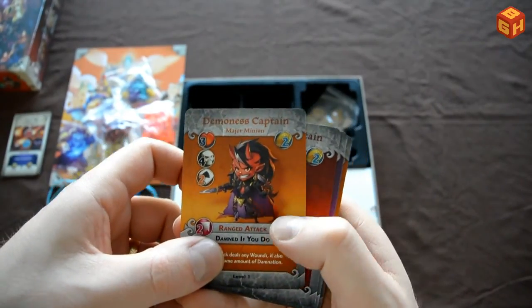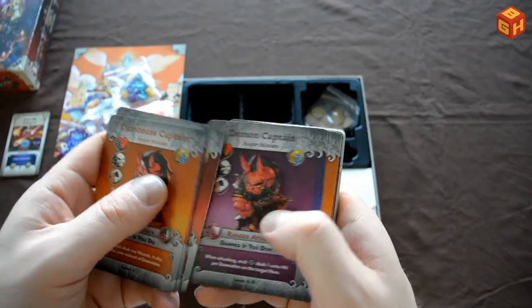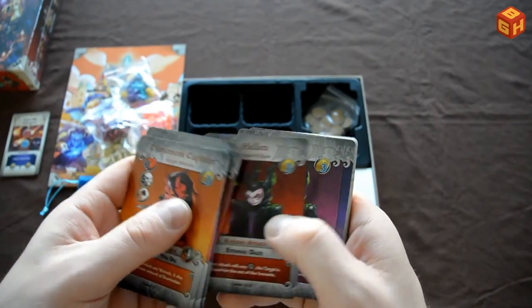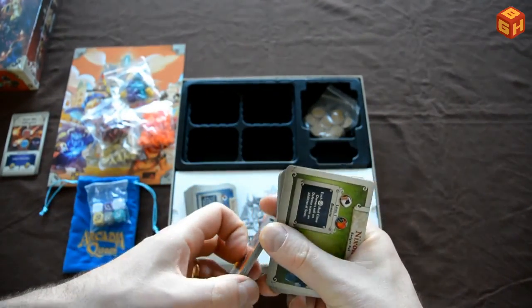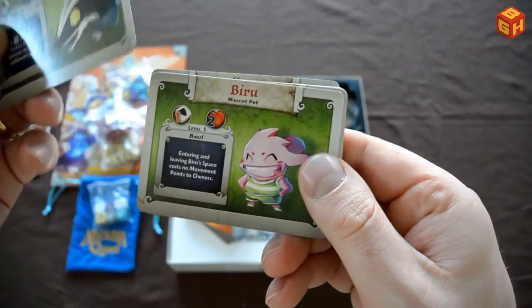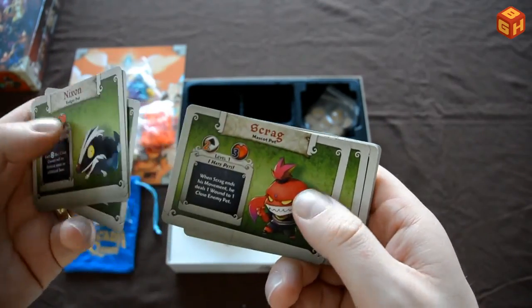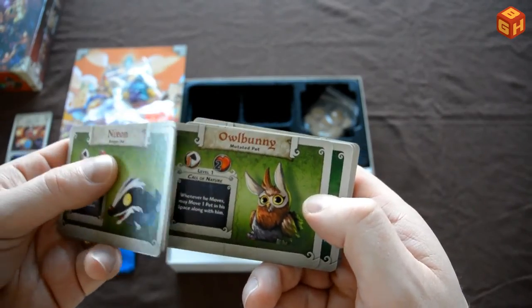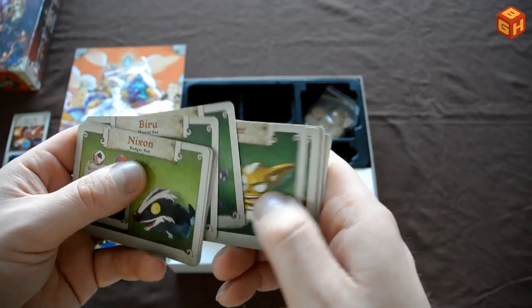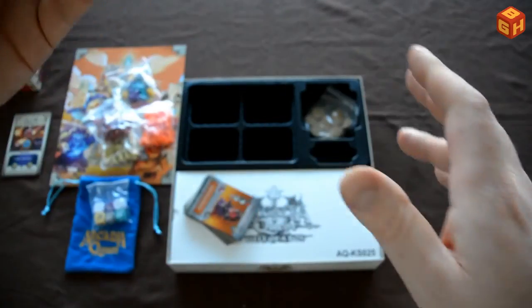Then there are the monster cards: the demon captain in four stages, the demon captain, Kragor as a villain, and Helen as a villain. And then you've got your pet cards — a badger, Biru the mascot, Bones, Gadget, Scrag the owl bunny — all coming in level 2 and level 3 as well. Those are the pet cards.